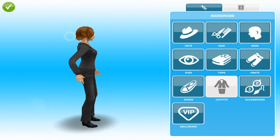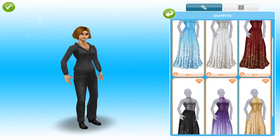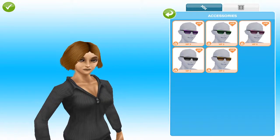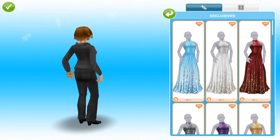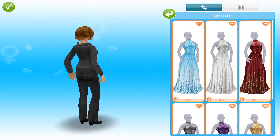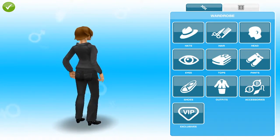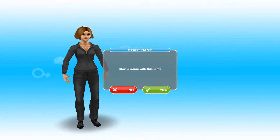Alright, let's check out — this is our VIP. So everything else is VIP, it's like exclusives. Oh, look at outfits. I think I'm done. I can't even customize what it looks like. Yes.